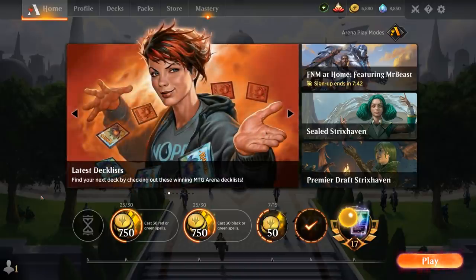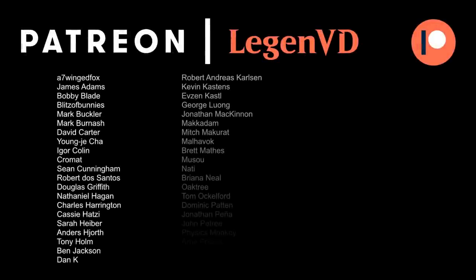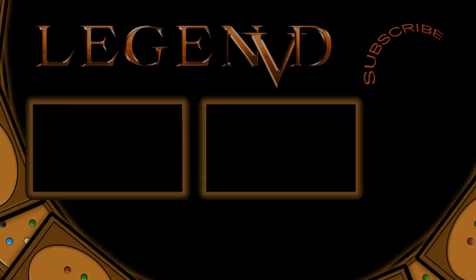Overall, Green-White plus one counter aggro is not a bad choice in the current standard, and some of the new Strixhaven additions make it more competitive than before. That's going to do it for today's gameplay — thanks for watching, hope you enjoyed, and as always have a nice day. You can become a patron and decide the topic of future videos at patreon.com/legendvd.